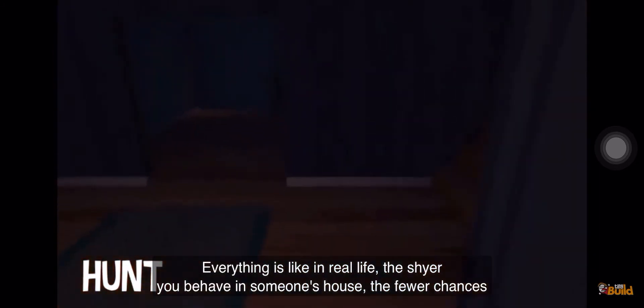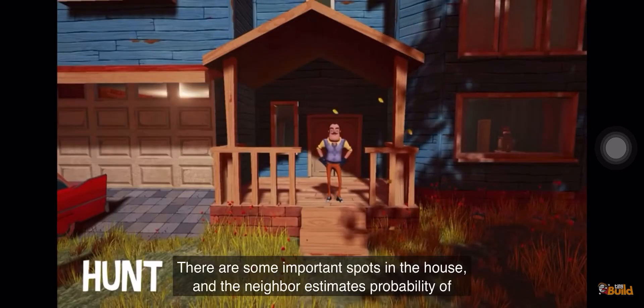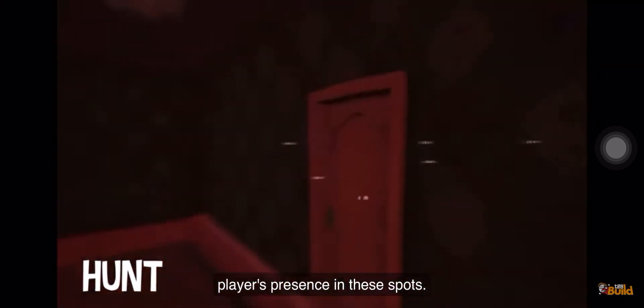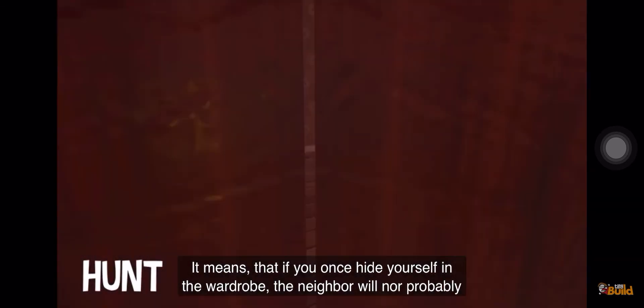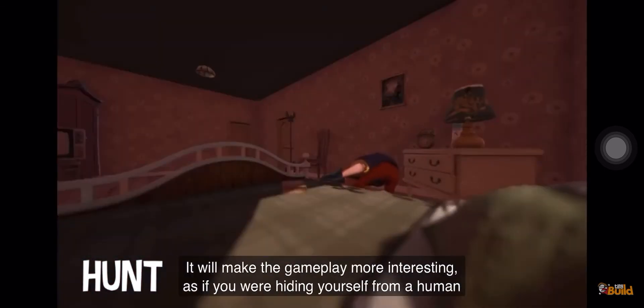Everything like in real life — the shyer and calmer you behave in someone's house, the fewer chances you have to be caught. So how does the neighbor behave in hunt mode? There are some important spots in the house, and the neighbor estimates the probability of the player's presence in these spots. Crucially, the neighbor never knows exactly where the player is. He just knows the most favorite places of the player in his house. It means that if you once hide yourself in the wardrobe, the neighbor will probably not find you there. But if you continue doing that, he'll start finding you there more and more often. It makes the gameplay more interesting, as if you are hiding from a human being.